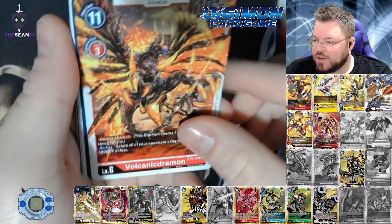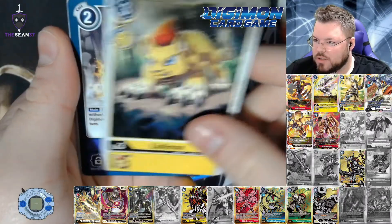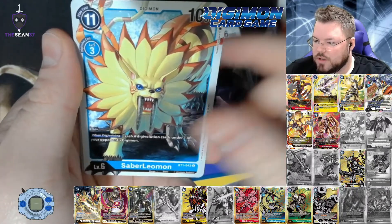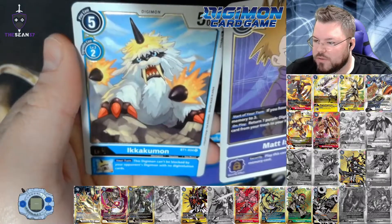Second pack: Volcanic Dramon, Great Tornado, Pumpkinmon, Armadillomon, MetalGraymon, Kabuterimon, Lealmon, Back for Revenge, Mega Kabuterimon, Saberleomon, and for our first rare, Matt Ishida, and Ikakumon for our second rare.